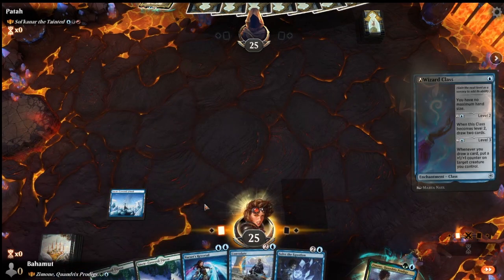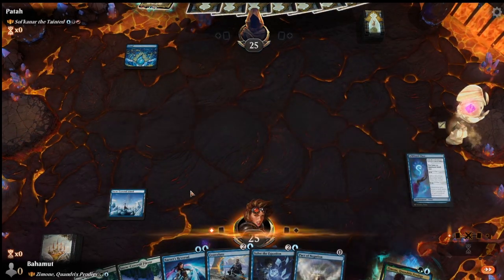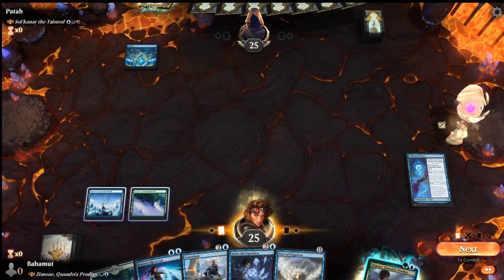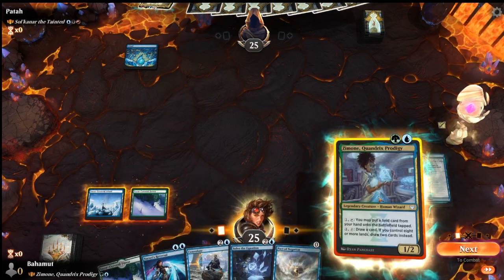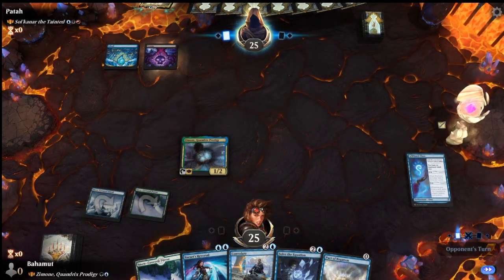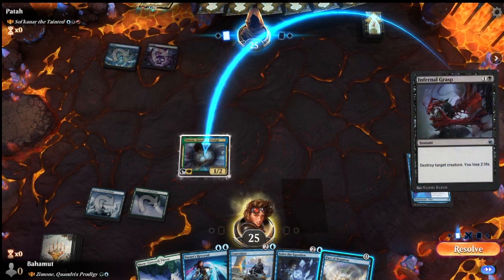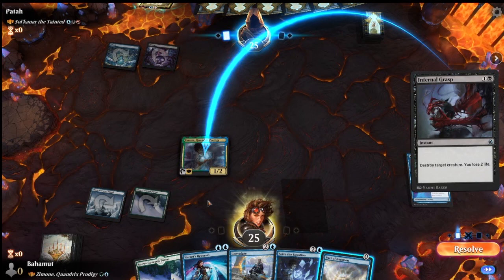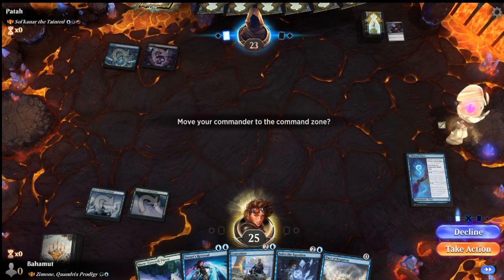We want to play Zimone on turn two. Let's play Wizard's Class right now because we can - it doesn't hurt us. Here goes Zimone. The opponent plays a Swamp and then Infernal Grasps it, so we lose our Zimone. We're not going to Pact of Negation that because we'd lose two for one. So we let it resolve.